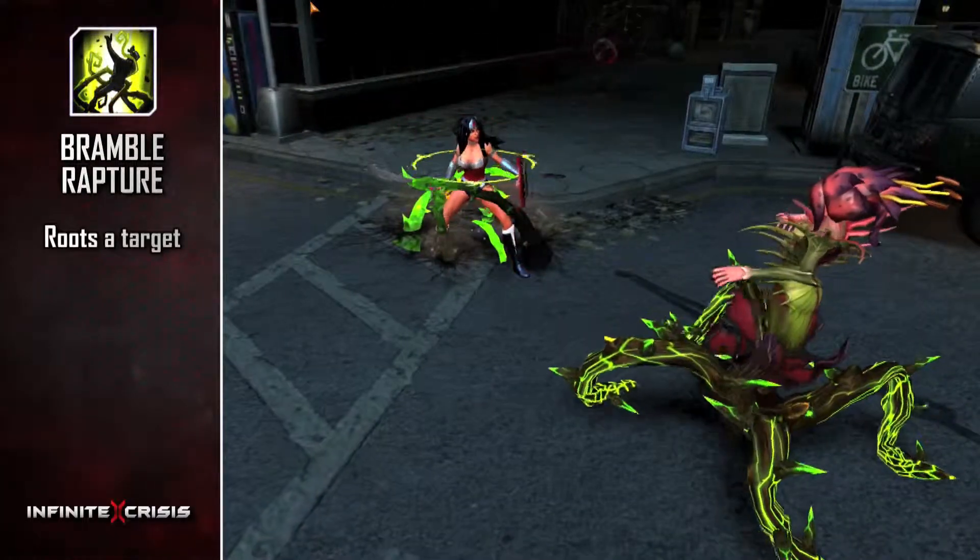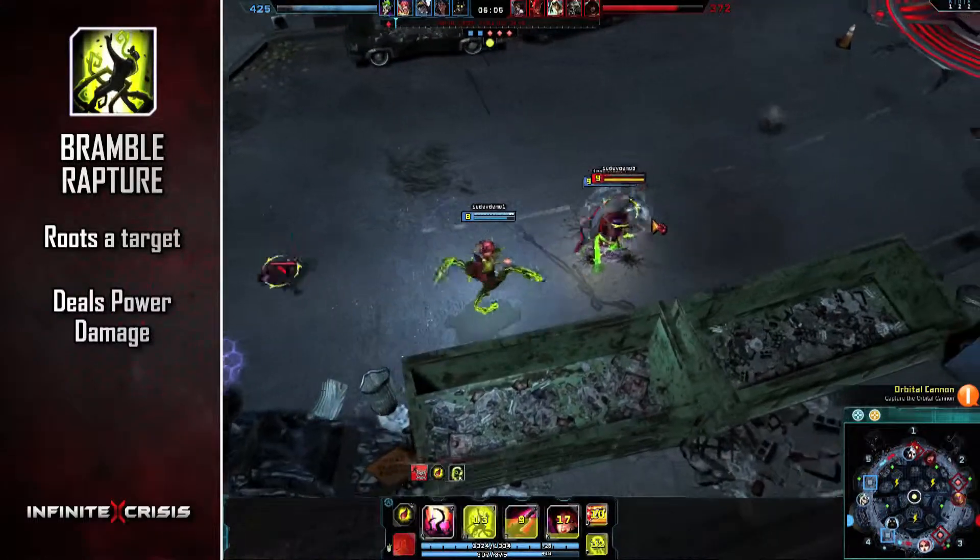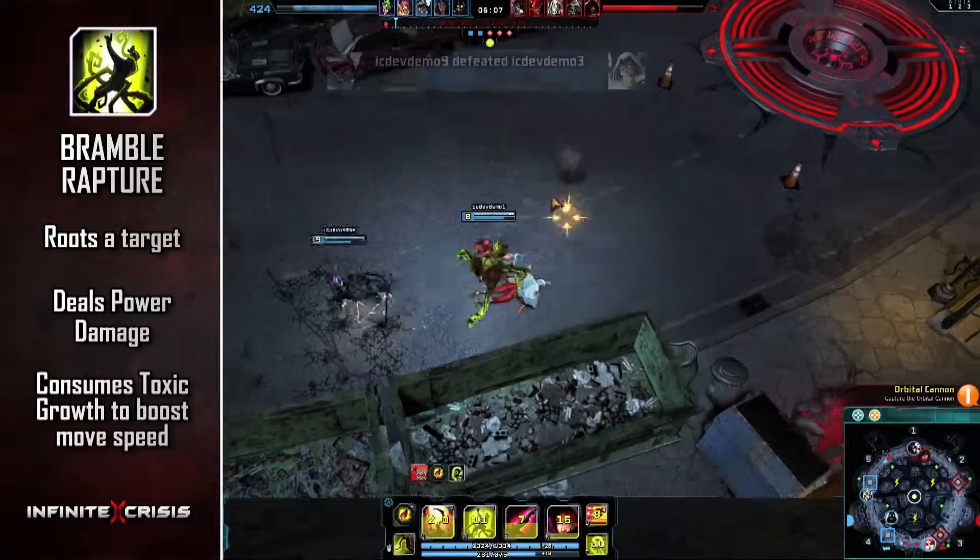Bramble Rapture roots a target and deals power damage. If the target has Toxic Growth, Bramble Rapture consumes the effect to boost her move speed.